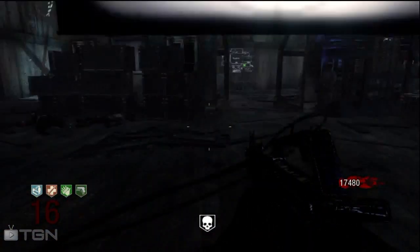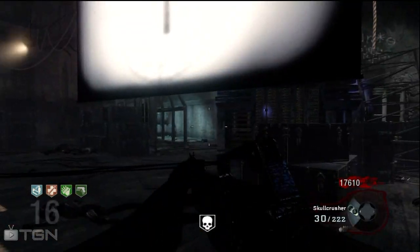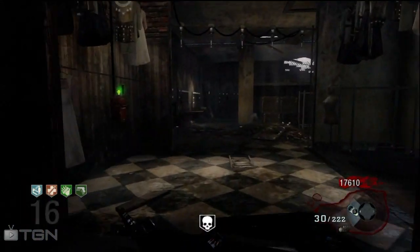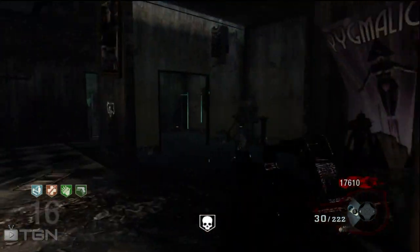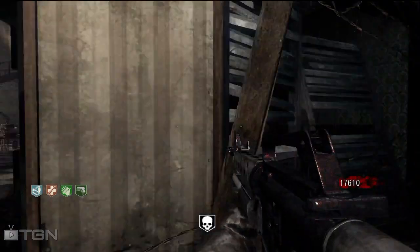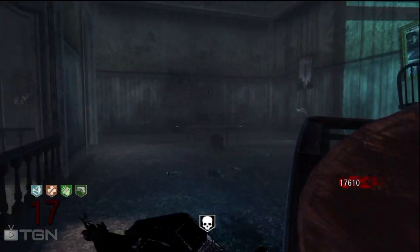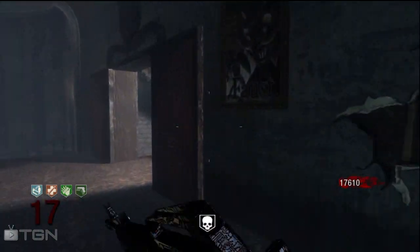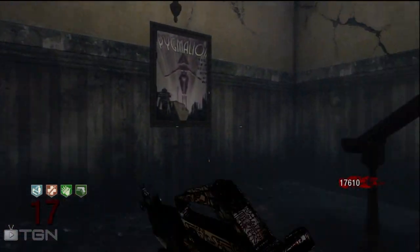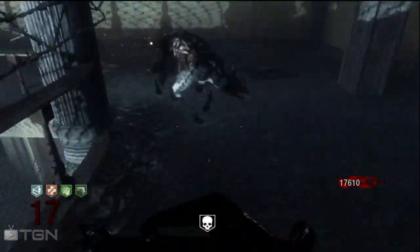Number 9: don't just shoot at one zombie. If you're in the power rounds with multiple zombies, don't only focus on one because they'll get you from behind. You'll also waste tons of ammo and potentially lose a good mystery box gun. Shoot at multiple zombies — get them in a line and shoot them all.